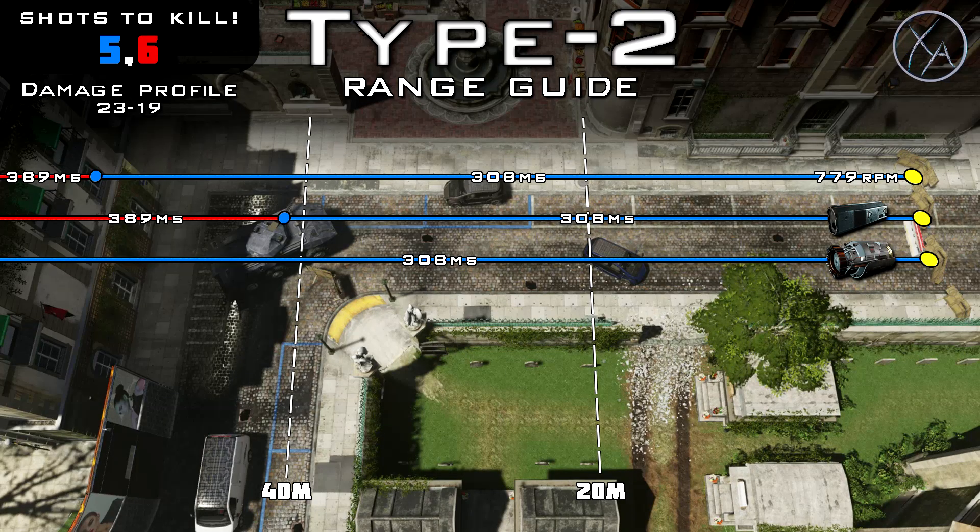As for particle amp, it will increase that range by 20%, but I would say this is a completely wasted attachment. Like I said, it's hard to find lines of sight that are beyond the base 5-shot kill range. So don't even worry about particle amp.